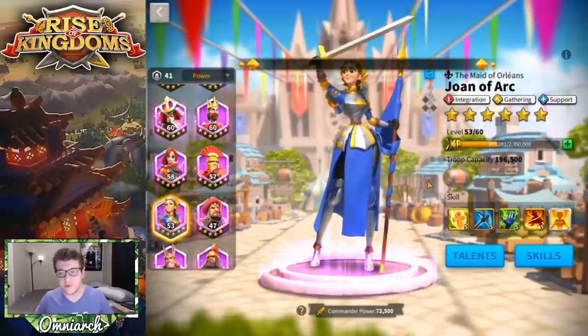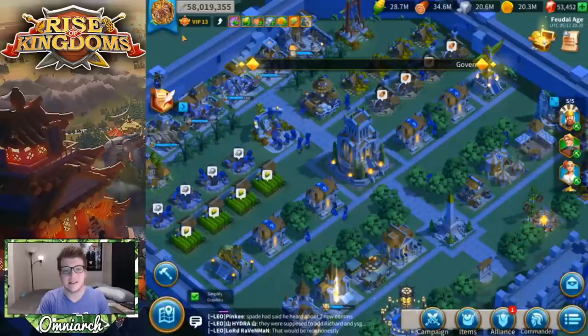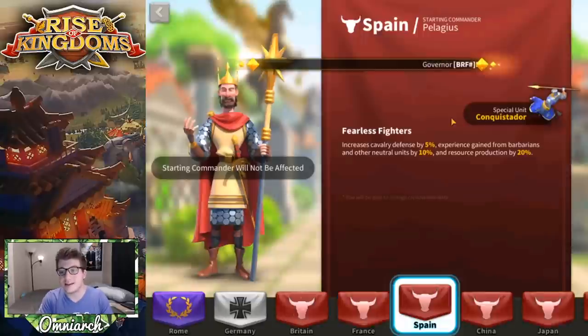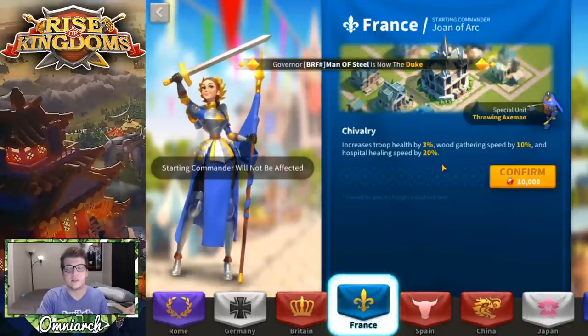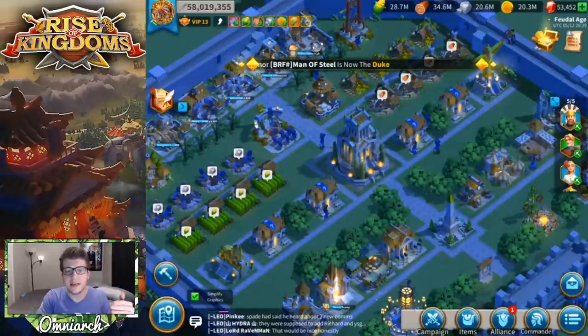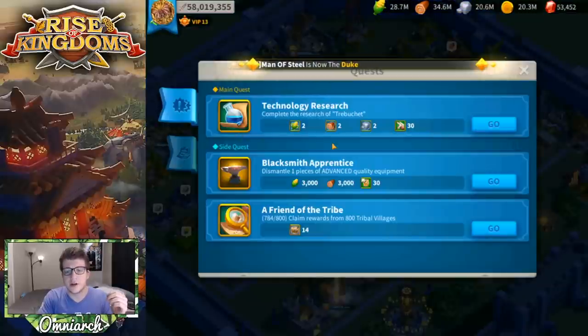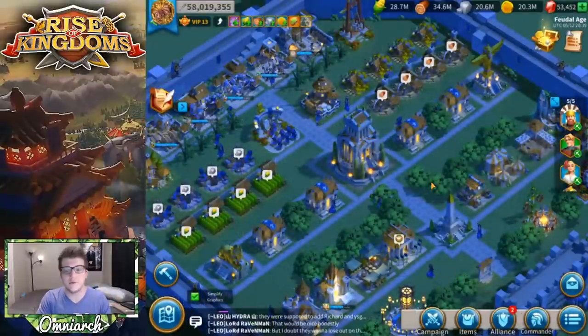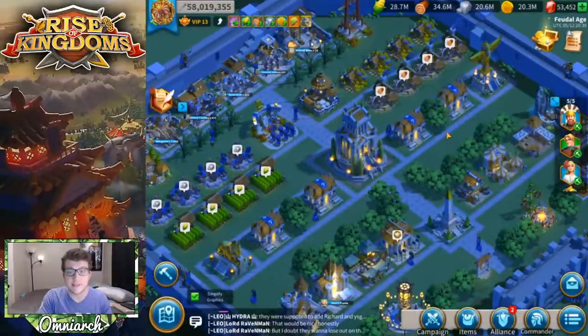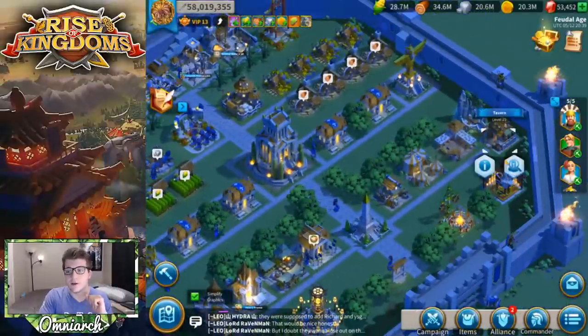In terms of how do you actually get Joan of Arc — well, she comes with the France civilization. If you started your game with France then you will have started with Joan of Arc automatically, no need to summon her or anything. When you do start with a civilization there will be main quests, and as you go through those some of the milestones will actually give you sculptures of whatever commander you started with, so you'll be getting a steady stream of Joan of Arc through that if you started with France.